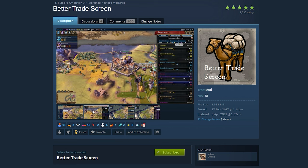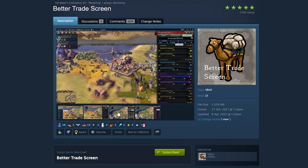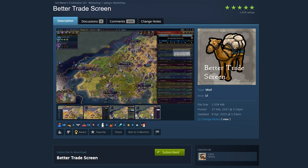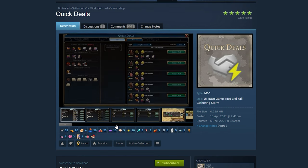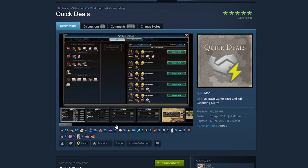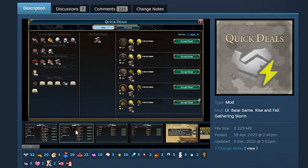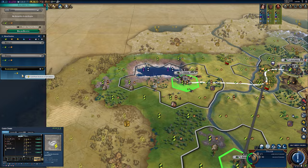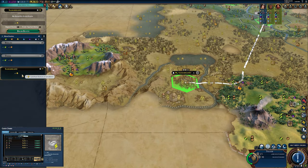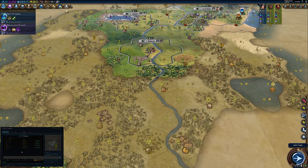My second recommendation is actually a two-for-one special — it's all about trade and deals. First, the Better Trade Screen can be really useful to get a better trade overview and figure out where things are going and how much money you can actually make. But what I'm more interested in is the Quick Deals mod. This mod will change the way you play Civ 6 — you will no longer spend hours looking through different AIs or trading with different opponents to find the best deal.